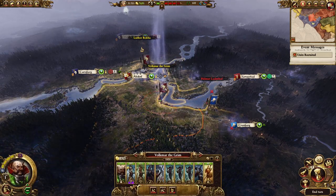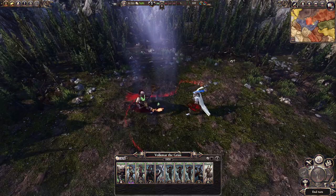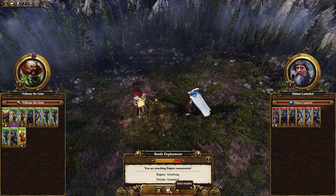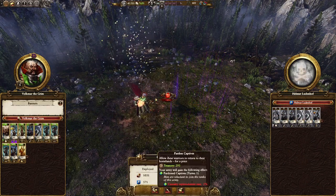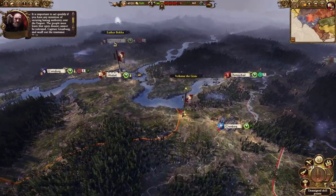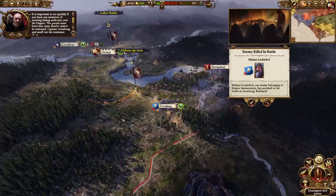Turn two: select Volkmar and attack the Secessionist army outside of Grunberg. I'd suggest that you fight this battle manually. You can harass the enemy's archers with your cavalry to keep them from firing, and maybe tie up the enemy leader with some of your spearmen. Don't necessarily engage him with Volkmar — he might not come off too well. You should be able to fight this battle with minimal losses. However, since you've recruited those extra units, the battle will still be quite easy to auto-resolve as well.